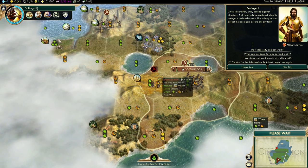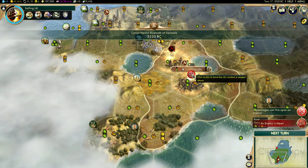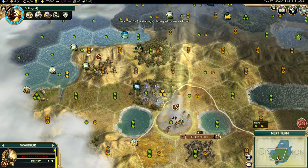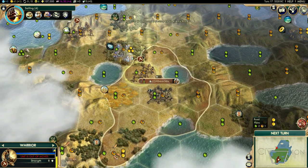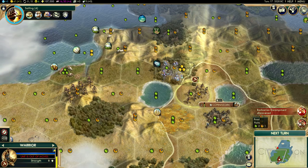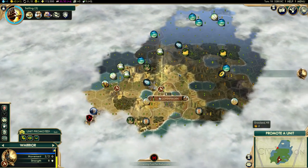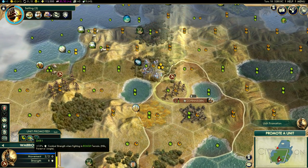The barbarians — we'll probably find a barbarian encampment down here. We found a barbarian encampment down there. This is actually a fairly big island; I did not believe we were going to get an island this big. Rough terrain. Go back here — unit needs orders, fortify.